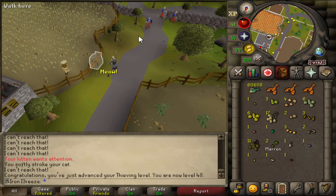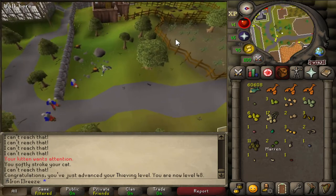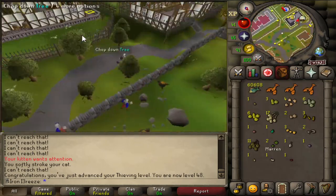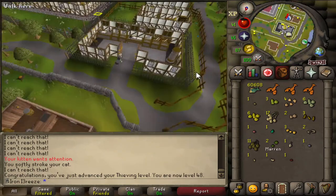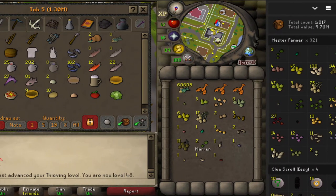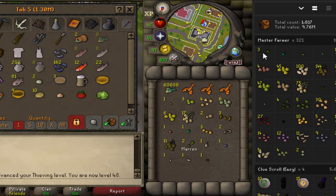We've just hit level 48 thieving - I'm actually going to try something else because I'm going through a lot of food just to keep myself alive while pickpocketing the master farmers. If we open up the menu here and drag it over a little bit, you can see we've got three ranarr seeds which is nice.